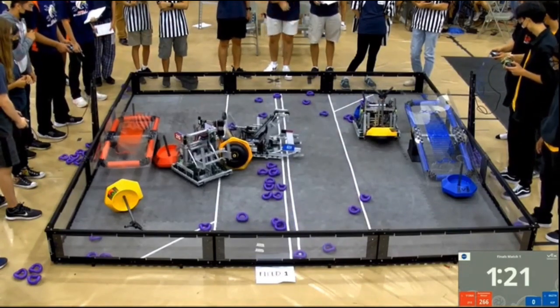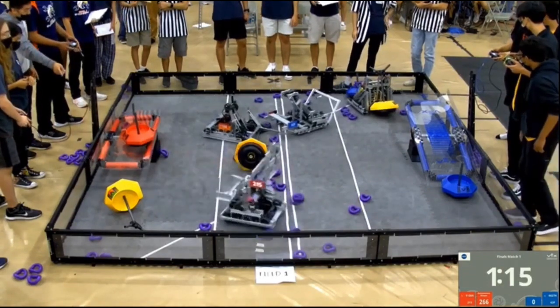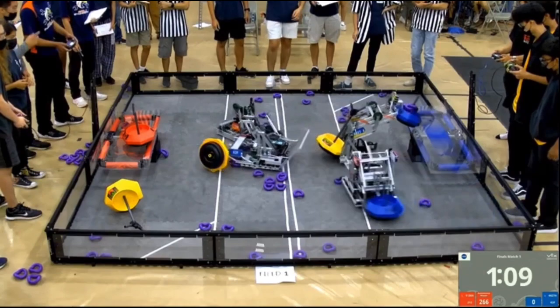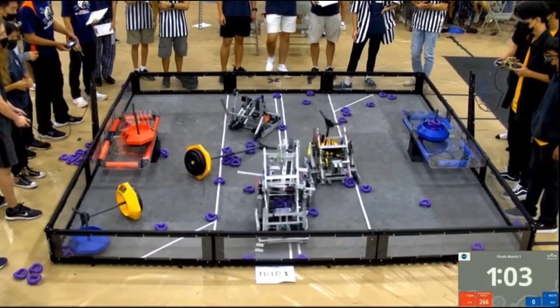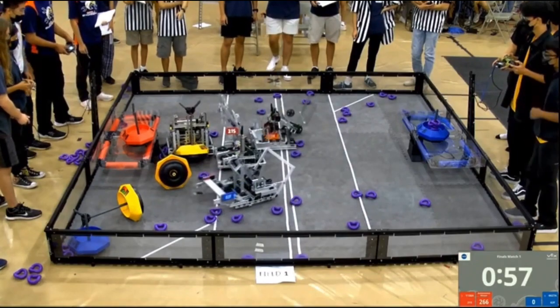6627A grabs onto the alliance mobile goal and tries to score it on the platform. 21S does the same with their red alliance mobile goal. It looks like the red alliance has answered 62F's ring dominance with goal dominance as they put one of those on the platform. But not to be outdone, 6627A is going to put another one up on their side, this time with rings. It's the little differences that can make a big difference in this match.